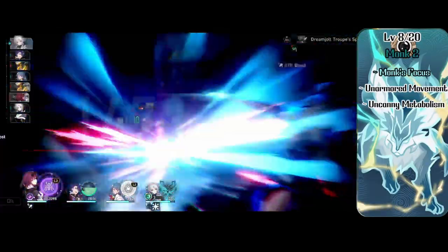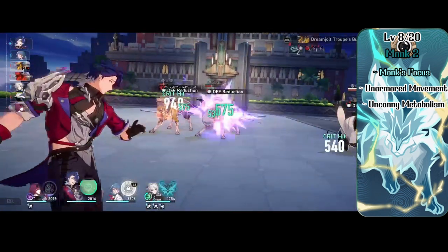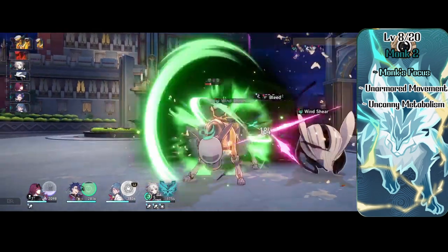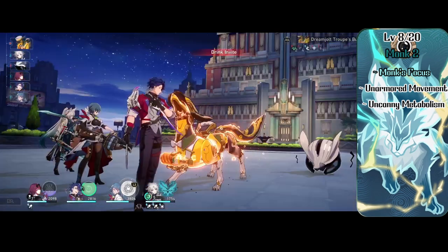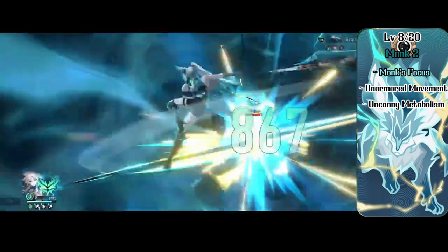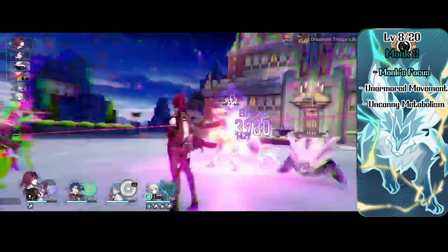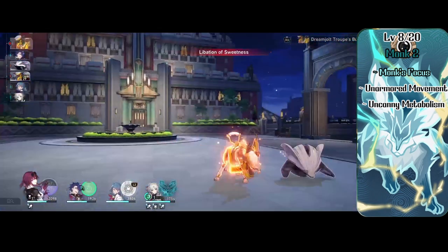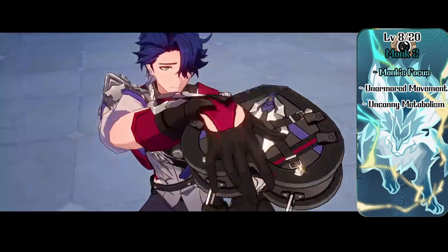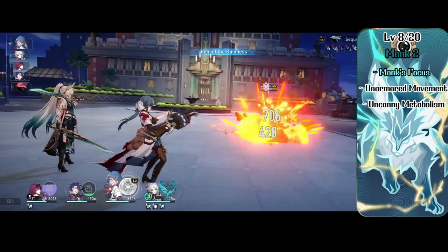At level 2 Monk, Faischau gets Monk's Focus, Unarmored Movement, and Uncanny Metabolism. Monk's Focus lets her spend a focus point to enhance Monk abilities: Flurry of Blows for two unarmed attacks as a bonus action; Patient Defense to disengage as a bonus action or spend a point to disengage and dodge; or Step of the Wind to dash as a bonus action and spend a point to disengage, dash, and double jump distance. Unarmored Movement gives her 10 extra movement speed with no armor, and Uncanny Metabolism lets her regain all focus points and heal once per long rest at initiative.